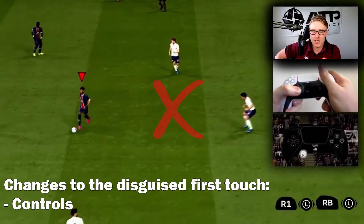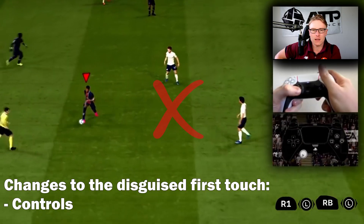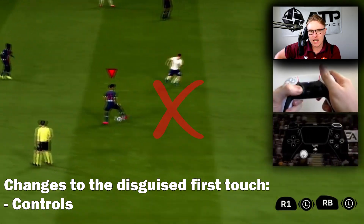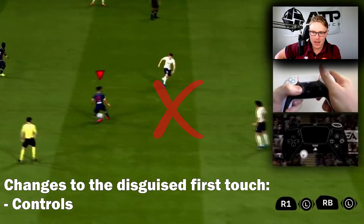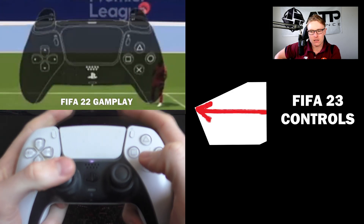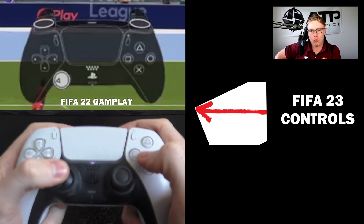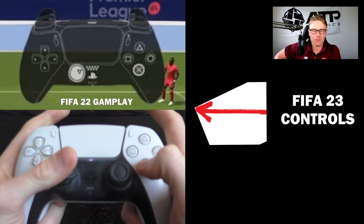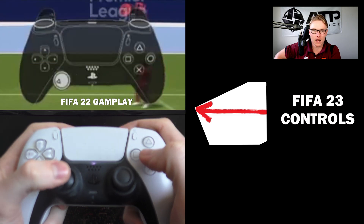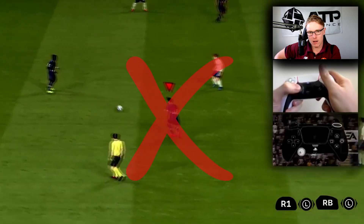The disguised first touch - not many people honestly used this simply because it was such a pain to perform, and the trigger to perform it was always on and off. It wouldn't always perform when you did it. This year in FIFA 23, they've changed it to L1 and R1, where you point the left stick forwards towards where the ball has been received. It's no longer the R1 variation from FIFA 22 - now you hold R1 and L1 and press forwards, and this will perform the disguised touch.